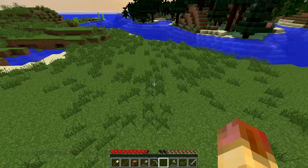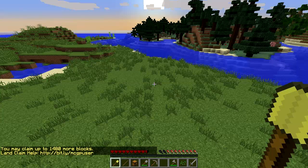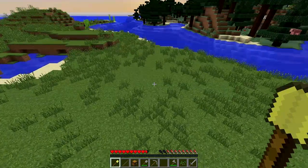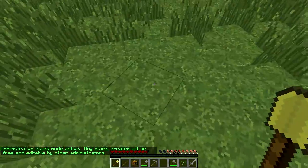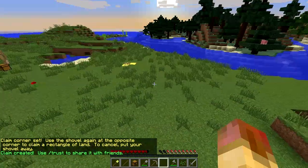Let's hop over and look at some admin commands. First, grab your golden shovel. You can claim areas of land as an admin claim — this doesn't count against your claim block level. If you have a spawn town you probably want to claim the whole area as an admin claim so players can't claim inside it. If you want a public resource area, claim it and then set the trust levels. So let's switch to admin claims mode, right-click here, and then claim over here — and there we go, that's our admin claim.